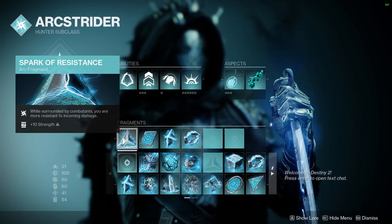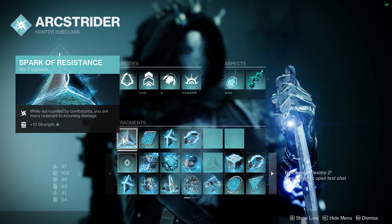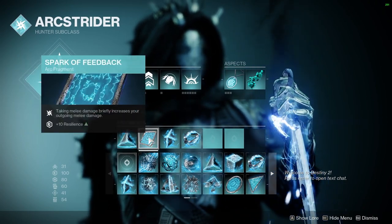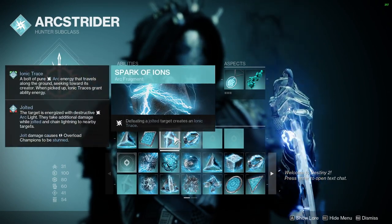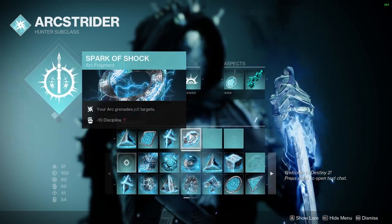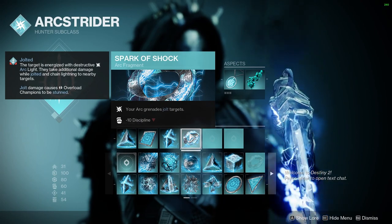Moving on to Fragments, we're going to have Spark of Resistance — while we're surrounded, we take less damage. Spark of Feedback — when we take melee damage, we will deal more melee damage. Spark of Ions — defeating a Jolted Target creates an Ionic Trace. And Spark of Shock — your Arc Grenade will Jolt Targets.